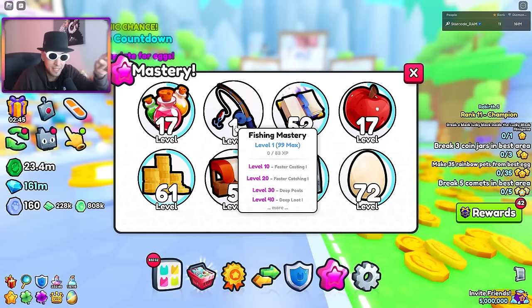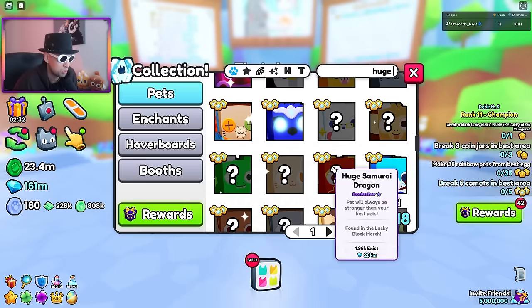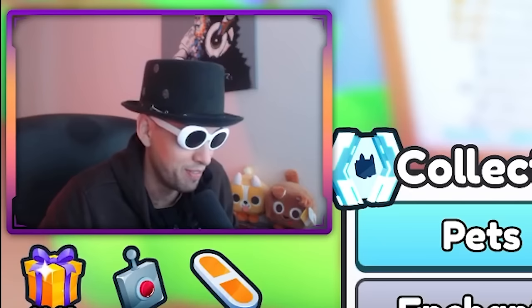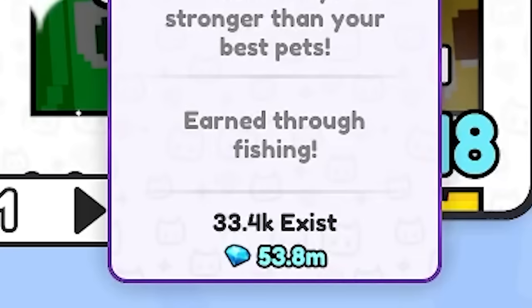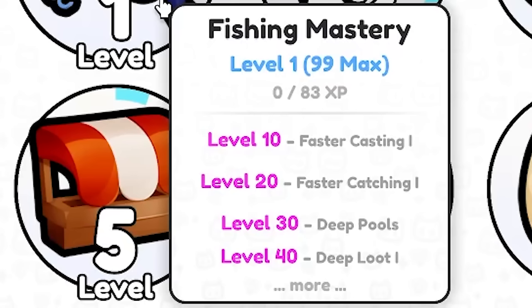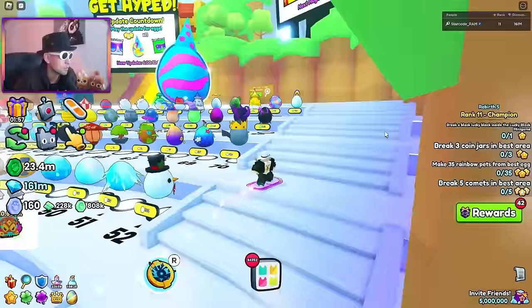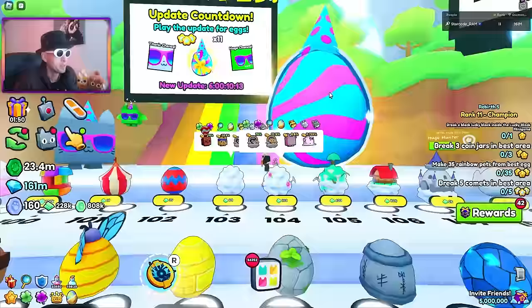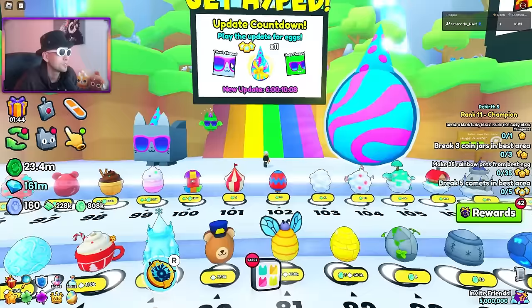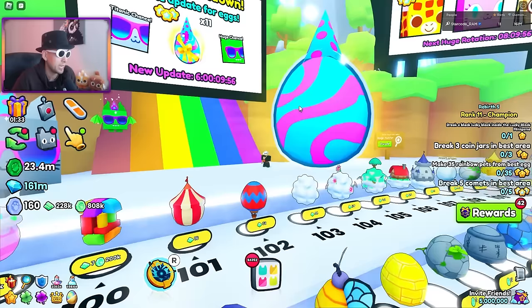Look at this — fishing mastery! It increases the luck on this pet that I totally hatched myself. You saw it happen, no photoshop, it was real. This one has 33,000 exist. If you get the mastery levels up, you're gonna get lucky — maybe faster casting at level 10. Wait, why is the hype gift here? It's the one that's gonna be in the new update! It has a titanic chance AND a huge chance, and it's free to play!